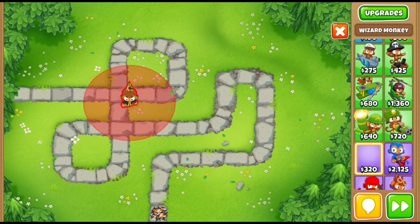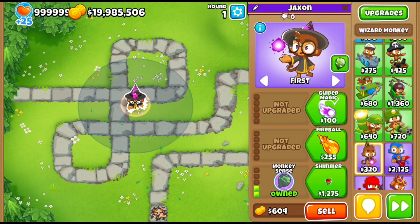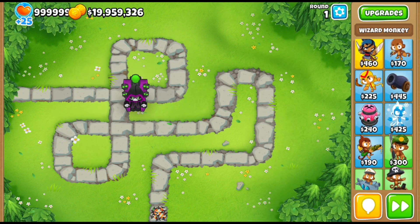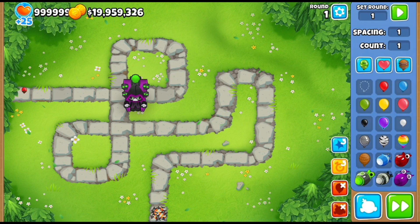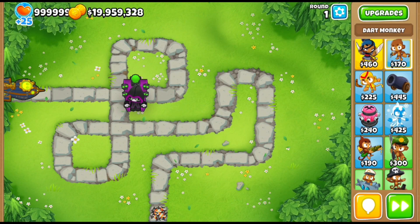My last tip is to always buy the inexpensive towers — the cheap towers. A lot of people get the Prince of Darkness because he's only like $25,000, which is very cheap. So that's really good in the grand scheme of things — you can easily buy him and he's good for popping stuff. Always get the cheaper towers, like crossbow masters and all that good stuff.